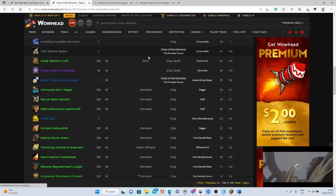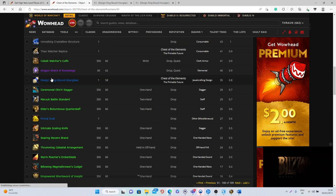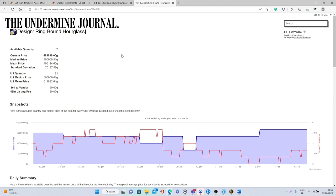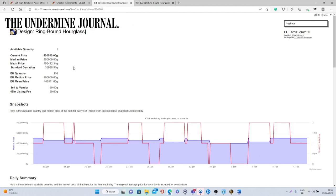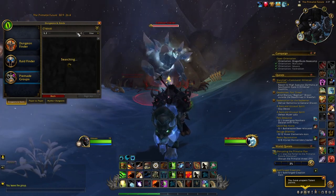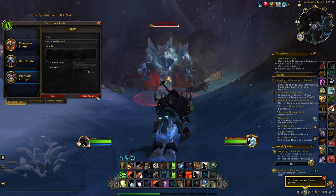The main item you're after is the Design: Ring-Bound Hourglass, a ring you can craft with Jewelcrafting. This design can sell on the auction house for a lot of gold — currently 490,000–500,000 gold on European realms and 442,000–614,000 gold on US realms. You don't need to be a Jewelcrafter for it to drop. This will likely remain relevant even later in the expansion. To find a group, type 'trio' in group finder, or create your own group and others will join.